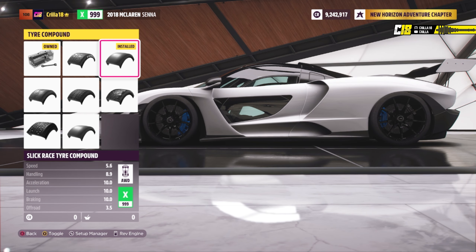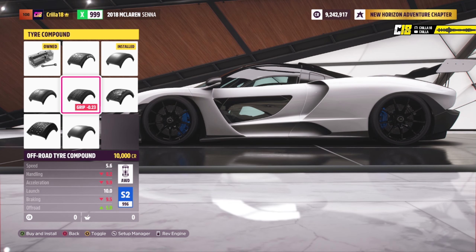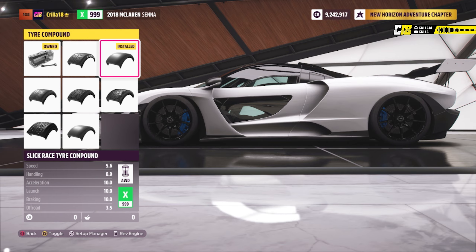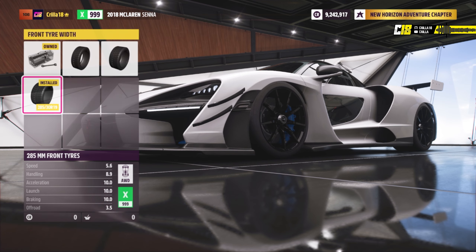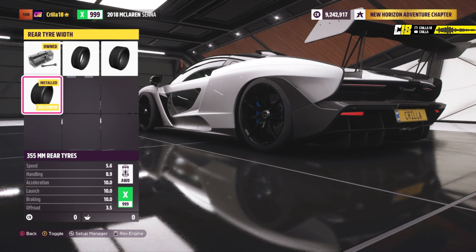We're going to go into tyres and rims and then select the slick race tyre compound — that's what we're going to use, it gives you the most amount of grip. We're going to make the front tyres as wide as possible, and then on the rear, make the rear tyres as wide as possible as well. The reason we're making the tyres as wide as possible is to give you the most amount of contact of the tyre on the ground, which gives you the most grip before it lets go around a corner.